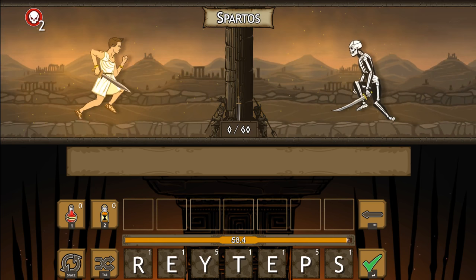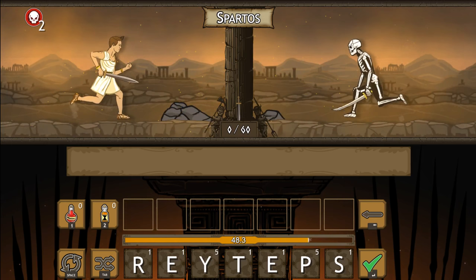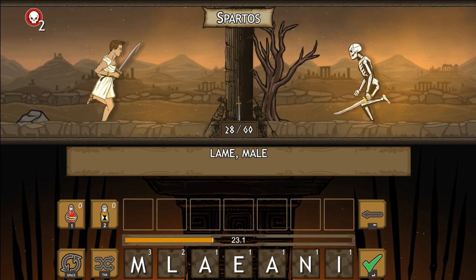As you see in the middle here, there's a life total of the monster that's coming across, and you have to type words in order to do damage to it. Let me press space here. Male. Or lame - actually, that's pretty good. Male. Nail - I don't think that's actually a word.